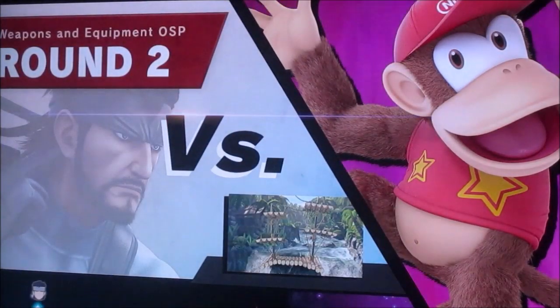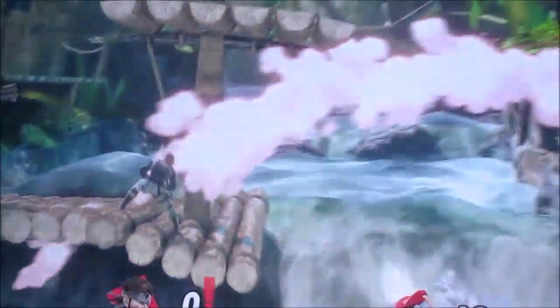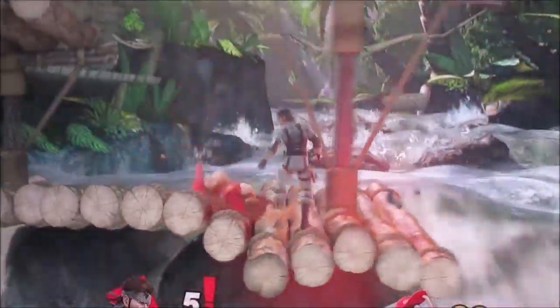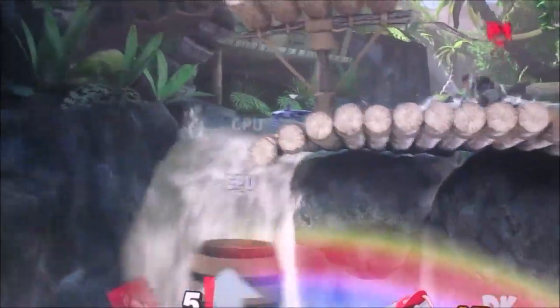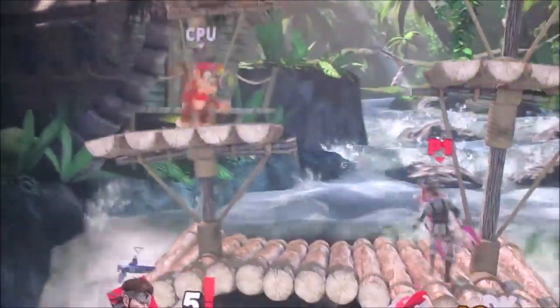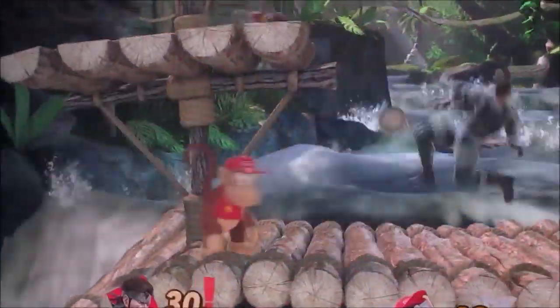Round 2 is Diddy Kong. Diddy Kong definitely isn't an agent, so I guess the theme is weaponry and different variations of weapons. Since he does have his peanut guns, which are a defining factor of his moveset, and with the Inklings it's the ink weapons. So definitely an interesting theme here — the theme of different variants of weapons, some unique, some not much.